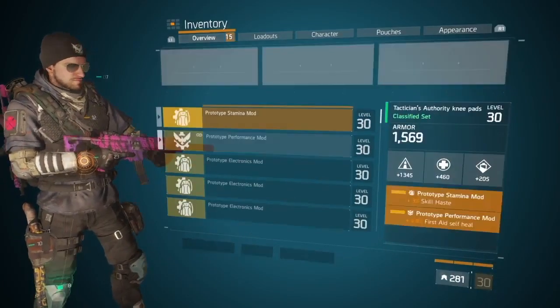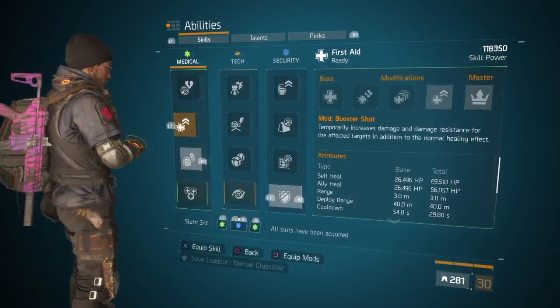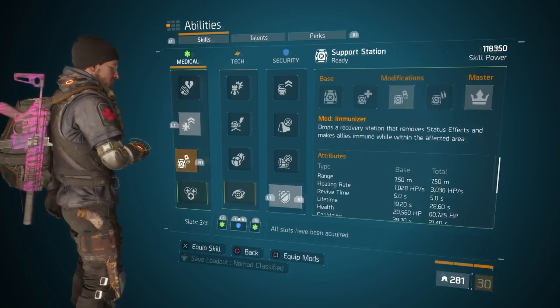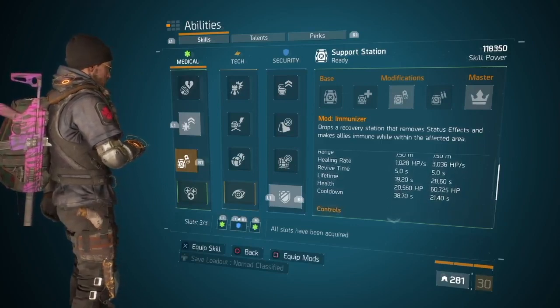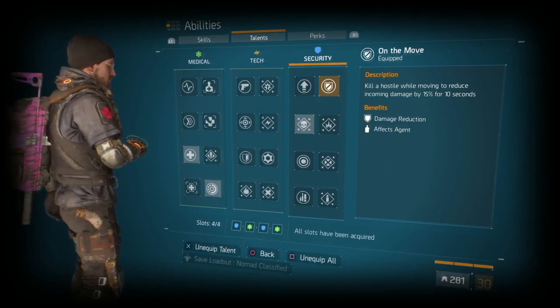For my mods, running all stamina mods with skill haste. I'm also running prototype mods for first aid. As you see here, I got the booster shot and I have the immune station. The reason why I'm running booster shot is because it mixes with competent and gives my skills back really fast — it's only like 29 second cooldown, so that's pretty good. Then for my other talents, I got on the move, precision, critical hit save, and strike back.